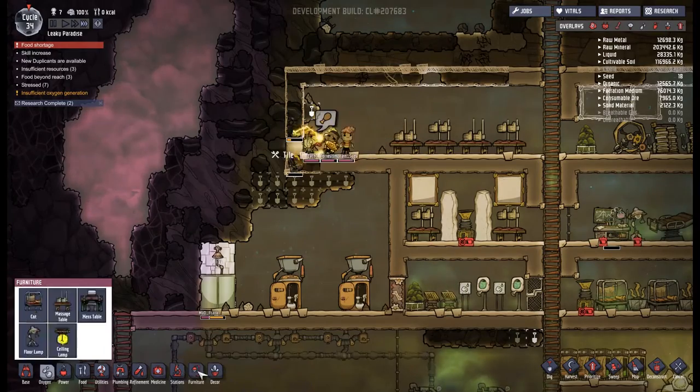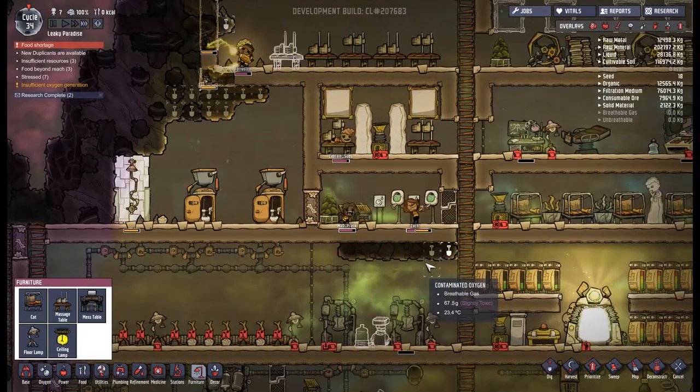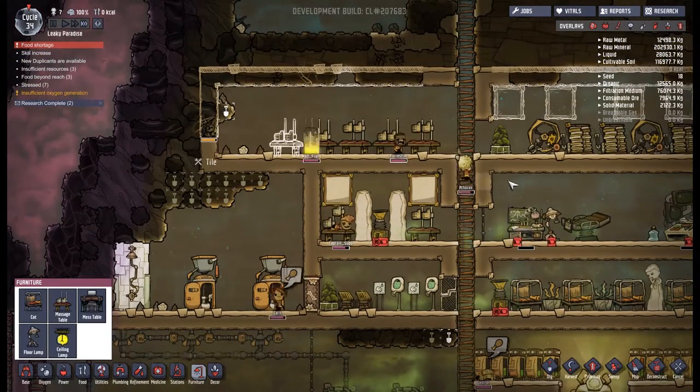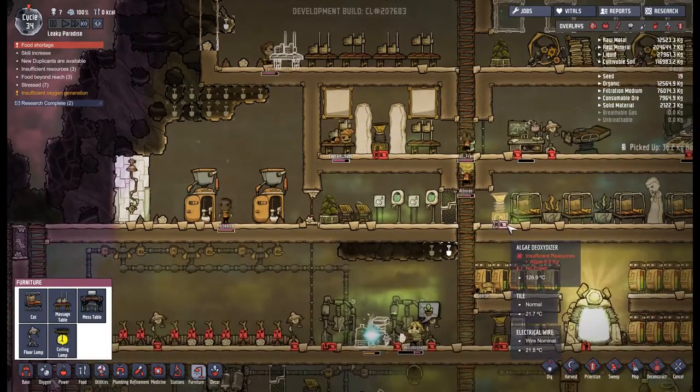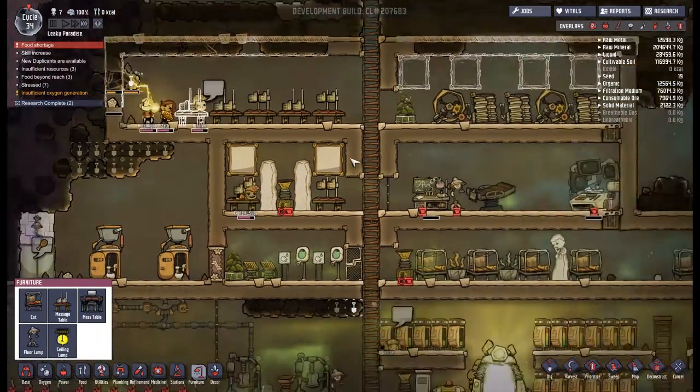With water coming up here and oxygen being such an issue, I'm going to make an electrolyzer here. This is going to give us hydrogen as well, which I think we're going to have to allow to just escape up here — I don't see any reason why it wouldn't. Maybe put down a few more massage tables just in case. I think there is at least one other person we need to put in there, but we can't get our stress down too far.